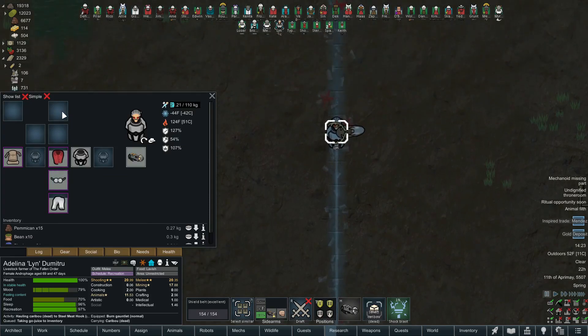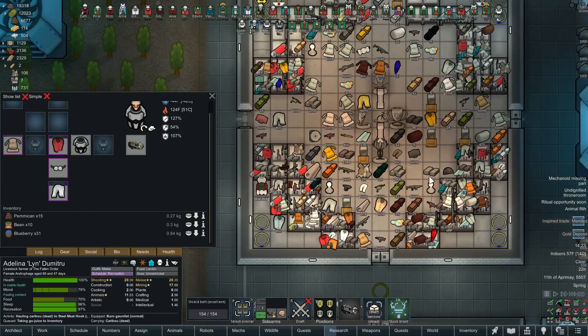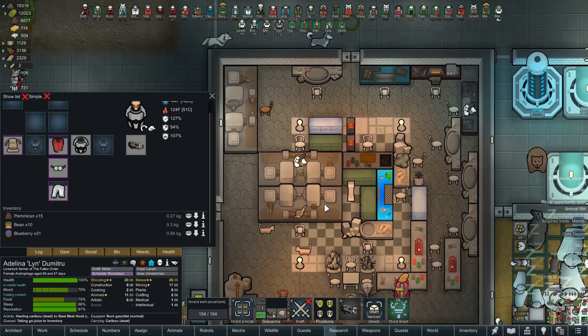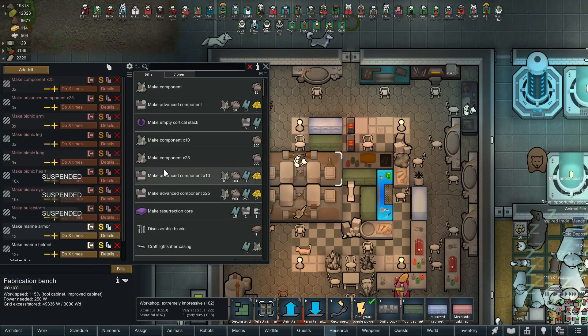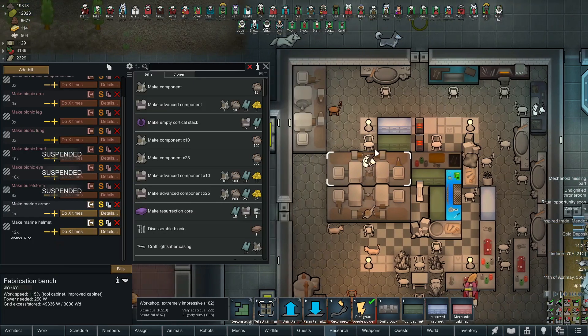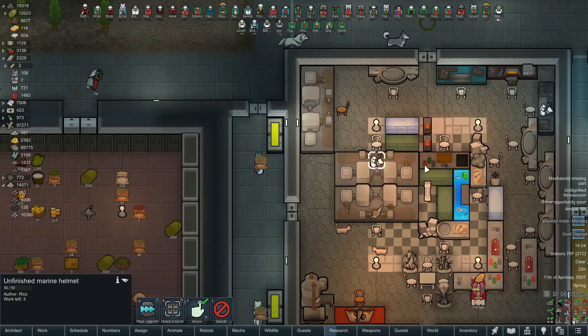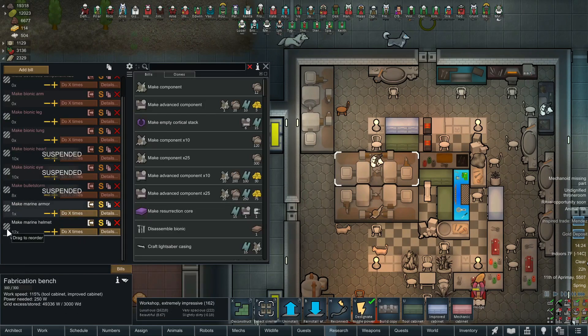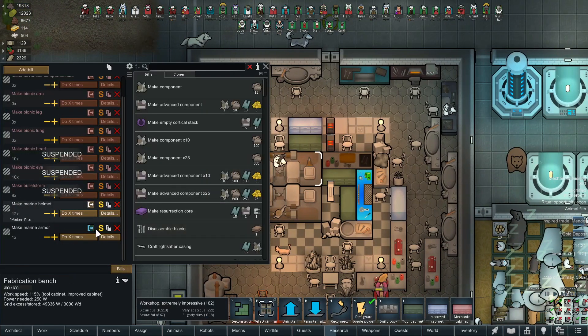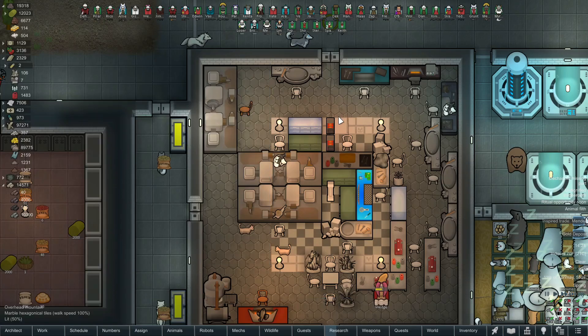She needs to be given a jetpack. Let me check her out — she's got a shield belt but why the heck doesn't she have a helmet? I think I took them off some of our people because they needed repairs and somebody else grabbed it. We'll just set up an order for it. The smith is working on the last set of armor and then helmets. Actually looks like Rico just decided on his own to make some helmets instead of armor.